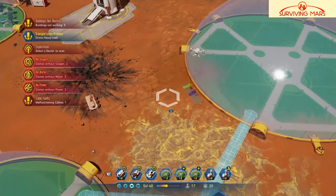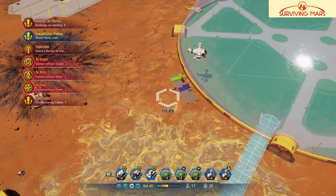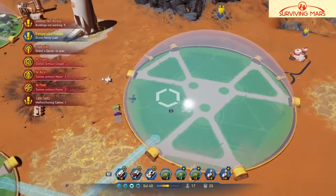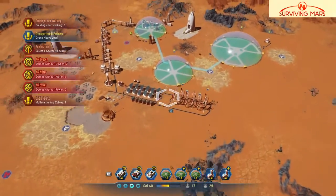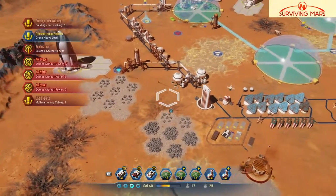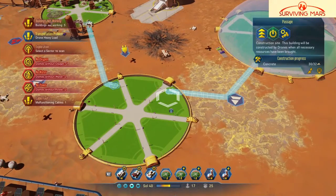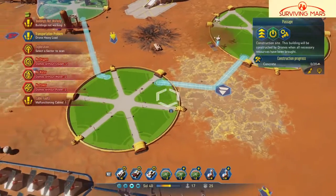We're gonna need a lot of concrete. Wait, there's metal. Yeah, that's a lot of concrete. There are two builds, so 29 — just a few more of that, and none of this and none of this.